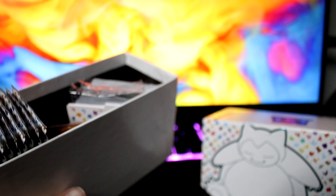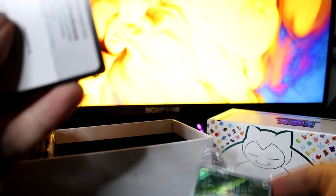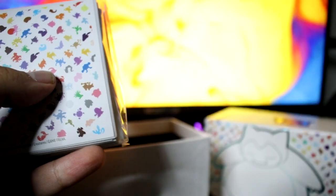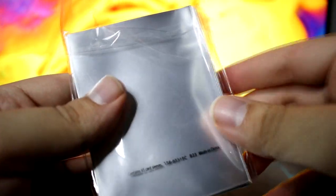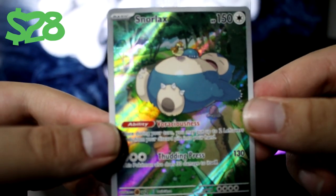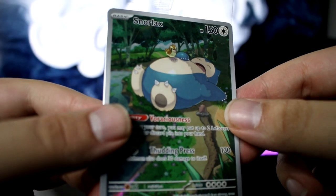I can't even see what I'm doing — I have to look through the camera lens. Basic energies, Snorlax. Does anybody want this? Does anybody still play this game? And some sleep energy. All right, here's the Snorlax — it's got a little Pidgey sleeping on him, and there's like a little Diglett.